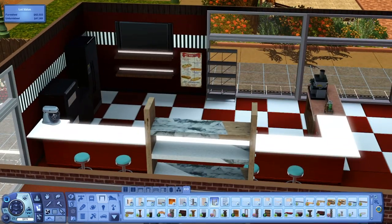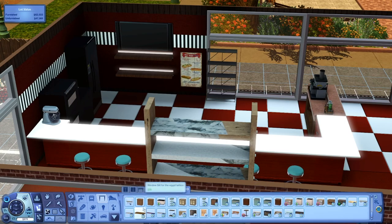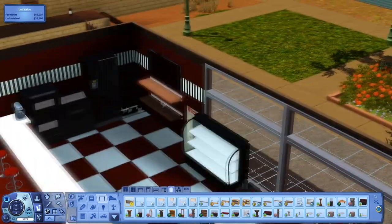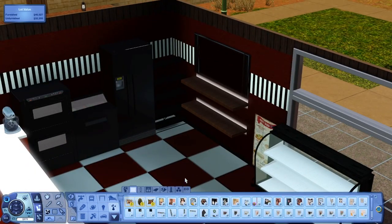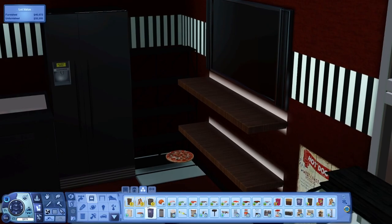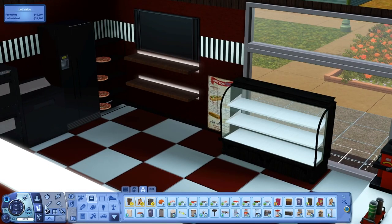I also added the little café thing from University. At first I wasn't going to add it in, but I was like, okay, I need another employee so it looks more lively — and that's the only thing that automatically adds another employee other than the kitchen. I only really needed one chef; there wasn't really a point to have two.